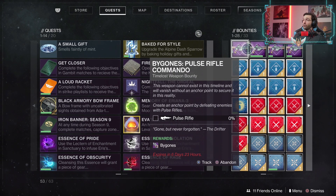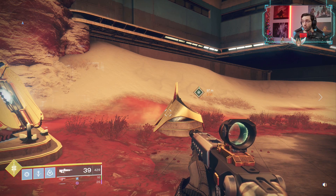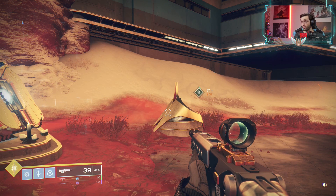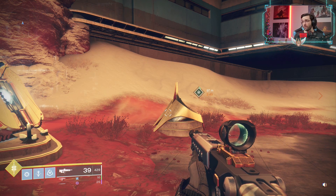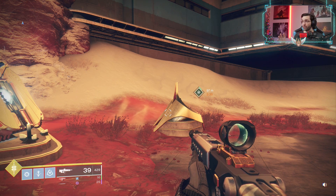Another thing you can do is when you pick up two bounties that work together really well — like pulse rifle kills and arc kills — you can just grab an arc pulse rifle from the collections or maybe you have one in the vault, and that works really well.